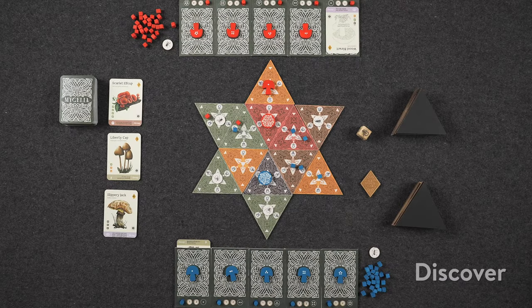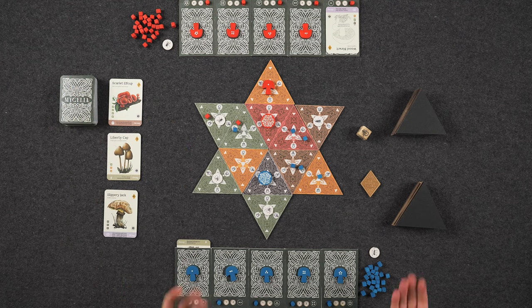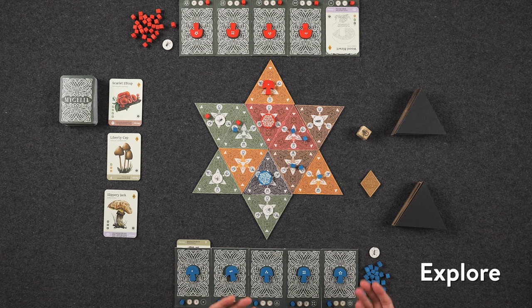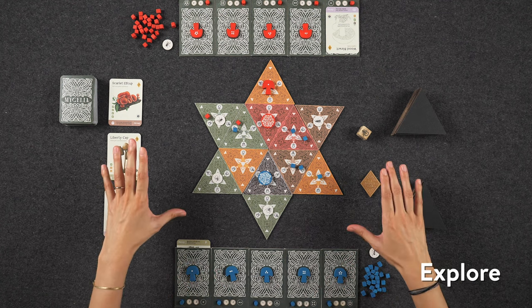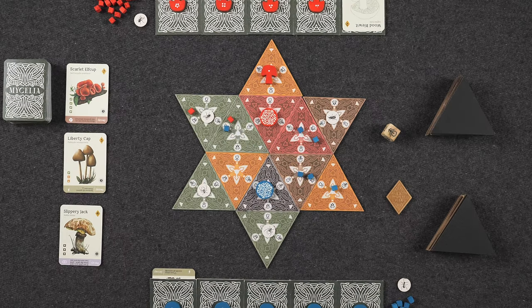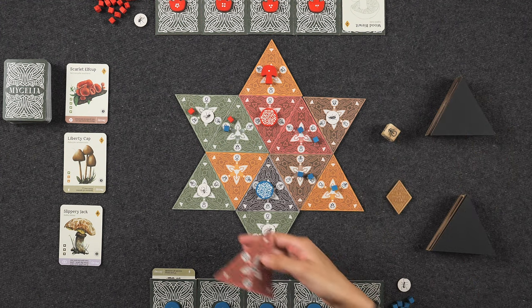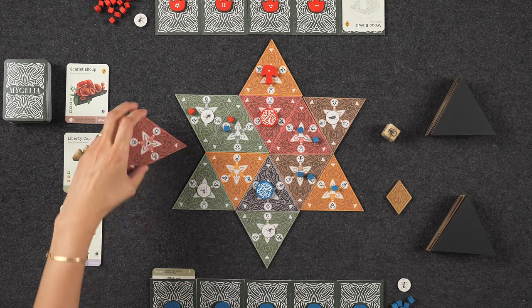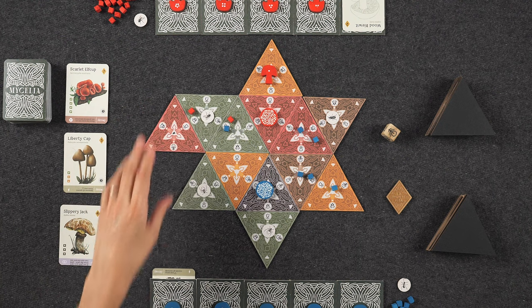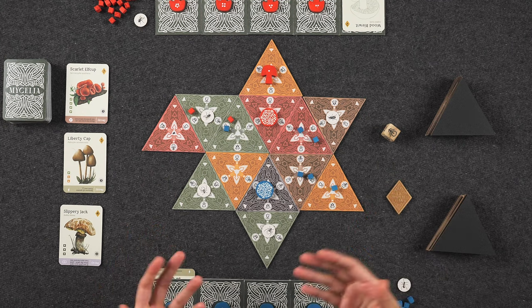The last two types of actions are very straightforward. We have the discover action, which allows you to gain a new card into your hand either from the face-up display or from the top of the draw deck. Finally, we have the explore action that allows you to grow out the main board, giving you access to more types of environments. Taking this action allows you to take the topmost triangle from one of these stacks and place it along the perimeter of the board connected by the long side. As you can see, the board is going to grow in unpredictable ways, making each game a bit different.